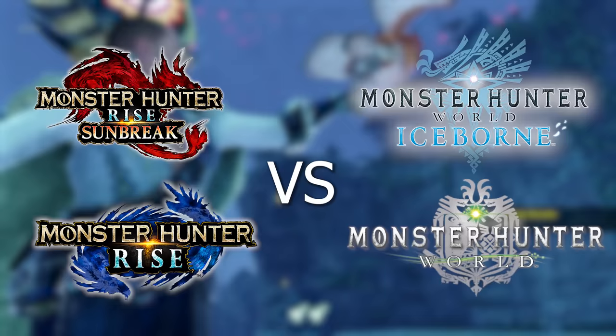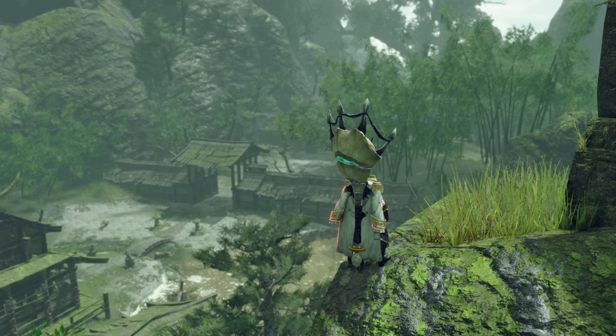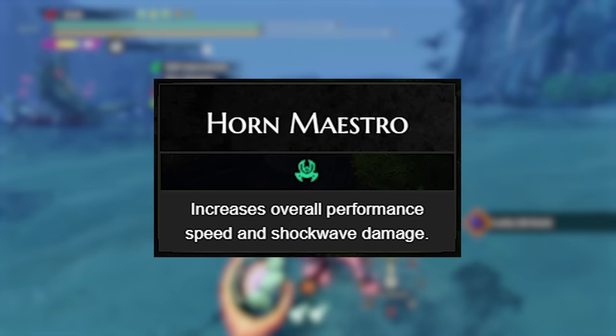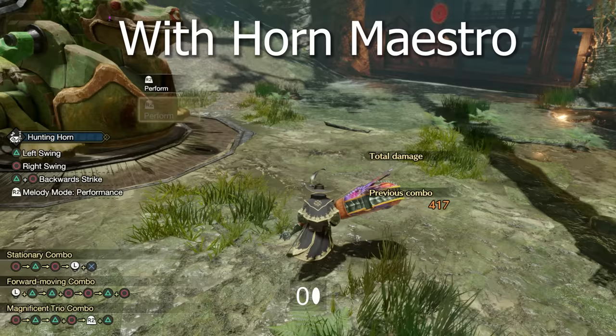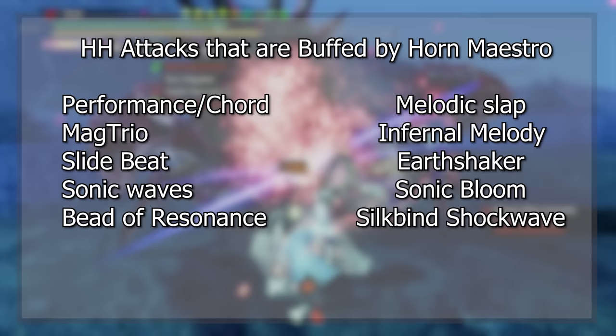To establish a baseline, I want to look at the changes that Rise and Sunbreak have made to the weapon as a whole compared to our last iteration of Hunting Horn in Iceborne. Let's start with some of the changes to Hunting Horn's only required skill, Horn Maestro. In previous Monster Hunter entries, Horn Maestro was used to extend the duration of songs and song effects. However, in Sunbreak it now acts as a damage boosting skill, increasing the damage of our shockwave attacks by about 10% and increasing the speed of our performance and chord by about 9%. In my testing, the reduction on our performance went from around 110 frames to 100 frames on average, meaning this is a direct buff for the following attacks.